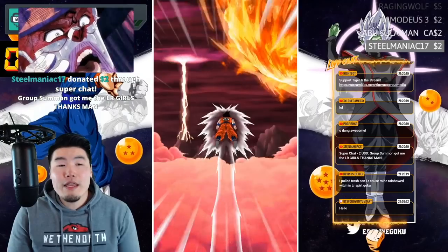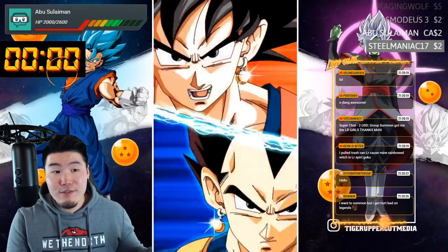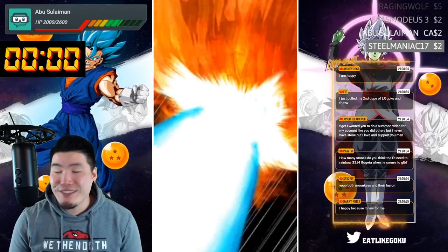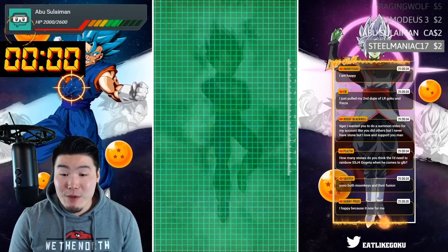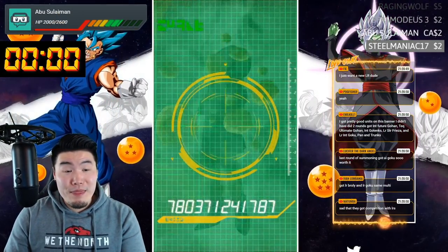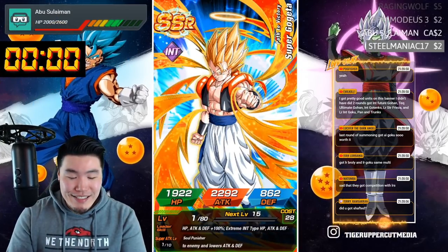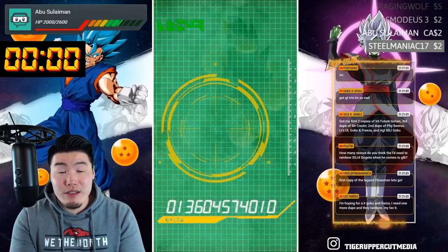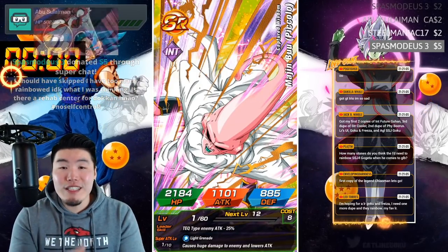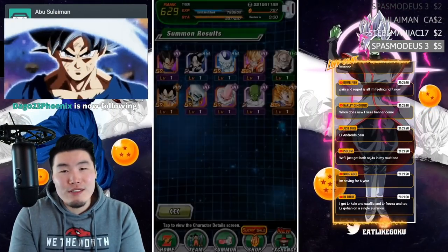Second round — at this point I do have everyone rainbowed in the guaranteed pool now. Gogito Blue? Damn. Steel Maniac with a $2 dono — group summon got me the LR girls, thanks man, happy to be of service. Spasmodius with $5 more — I should have skipped, I have too many rainbowed, I don't know what I was thinking. Is there a rehab center for no self-control? Dude, I'm right there with you. Everyone make a new account and sub — nah, that's not necessary. I don't want an artificial number with a ton of fake accounts. YouTube regularly does purges of fake subscribers, so those guys will get unsubbed automatically anyways.